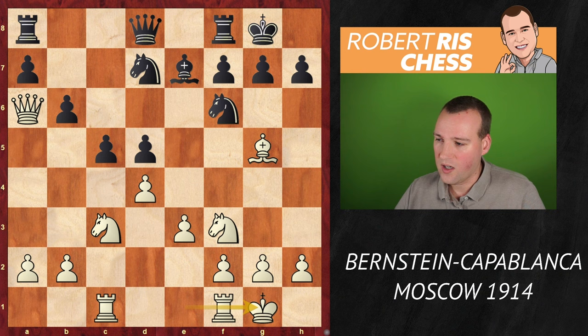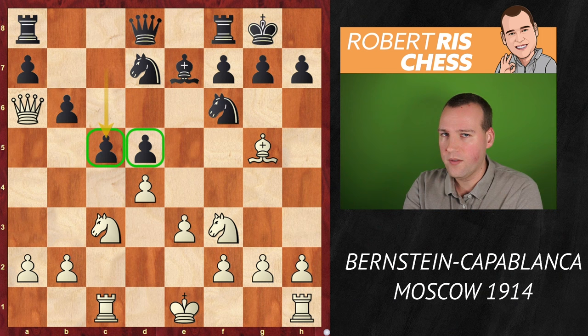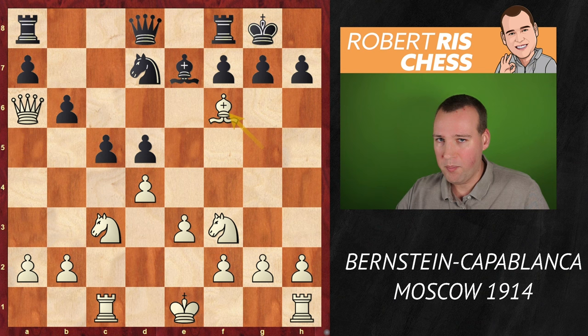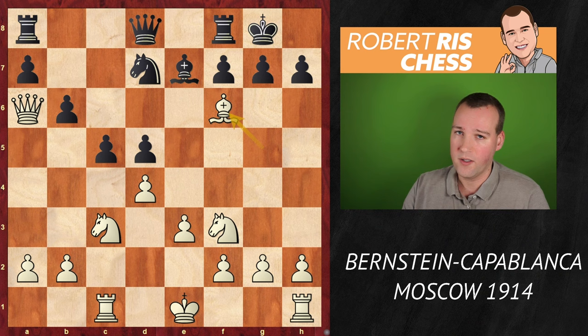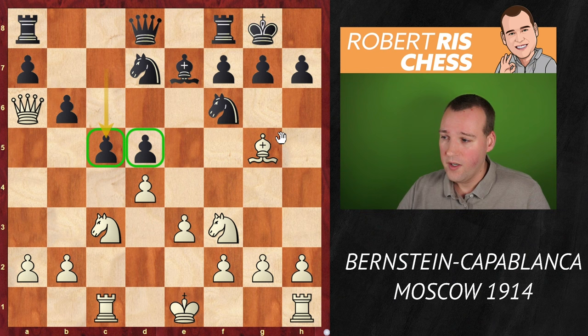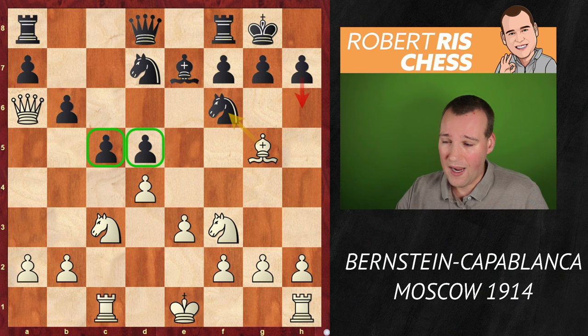White has maybe a pleasant advantage. If you just castle here, that's a solid game. The rook will come to d1 and you try to put pressure against the d-pawns — that's the main strategy. But the move played by Bernstein is quite remarkable — he voluntarily traded off the bishop for the knight. This game was played in Moscow 1914, more than a century ago. Nowadays it's pretty well known that in open positions, bishops are considered somewhat more valuable than knights. I would say it's positionally not the best move.